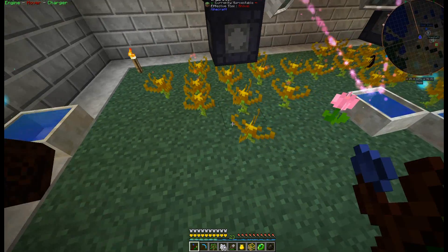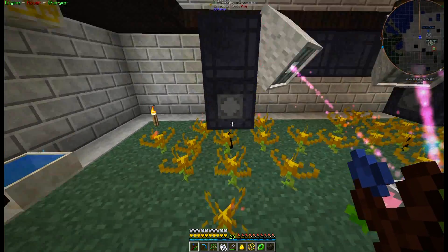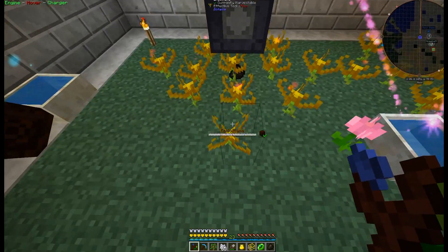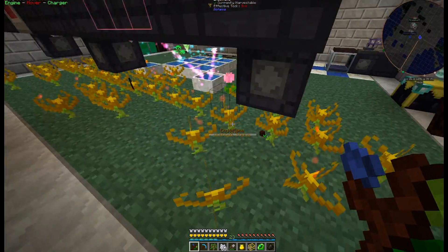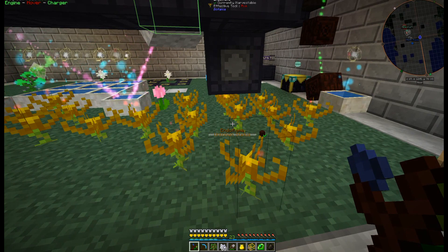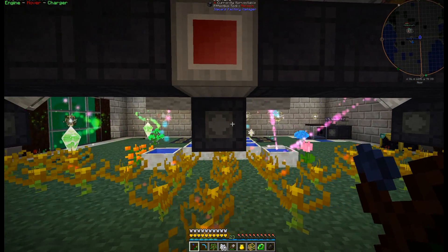The endoflame will also pick up coal one block away in a diagonal direction. The most optimal way to get the most out of a single item valve is to have a row of five going in each of the two directions and then four in the four corners. Every time an endoflame picks up a piece of coal, another one drops down.